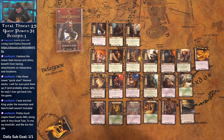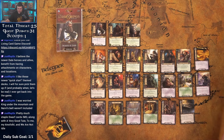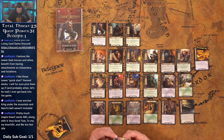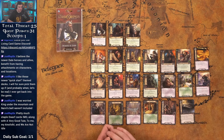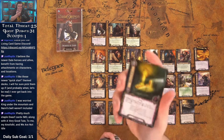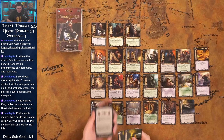We Are Not Idle — action: exhaust X dwarf heroes, add X resources to a resource pool, and draw a card. That helps fix some of the ramp issues — you could exhaust all three heroes and add three to Dain's pool, which could then pay for Lure of Moria. It pays for itself, though it's not always the most efficient use. This card used to work with characters but it's errated to heroes only, which is fair.